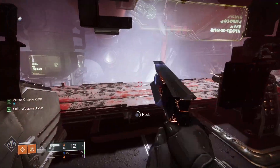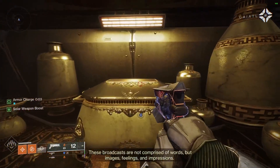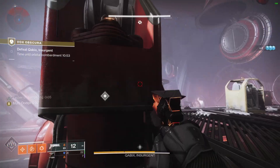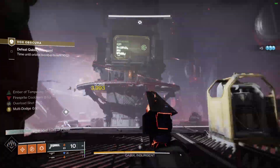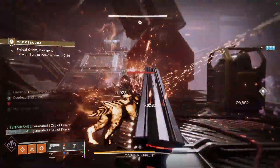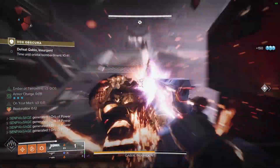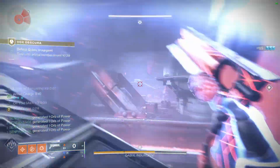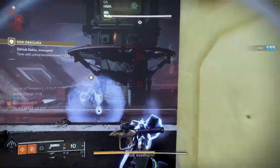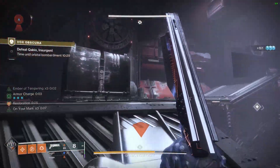Now you just go into the back room, interact with the wall, then interact with the chest. You'll get a craftable Dead Messenger, and you'll typically also get an armor piece and two seasonal weapons from Season 16, which can have a chance of dropping red boxes. You can take the Dead Messenger back to the relic, craft it, and level it up. If you come back on legend difficulty — which you can do solo, though it's easier in a group — you'll unlock three different perks you can craft into the weapon.